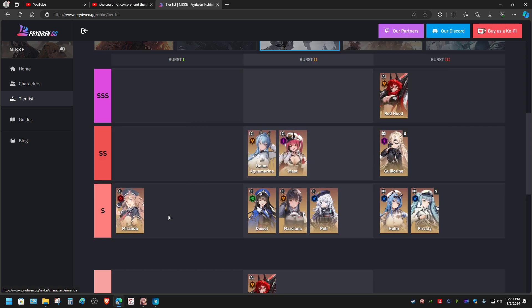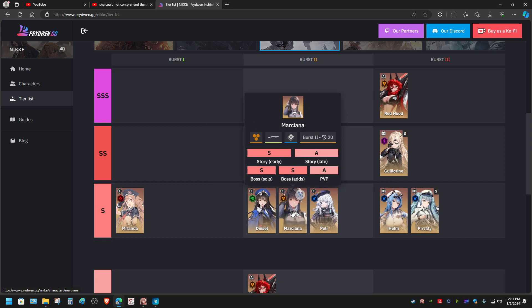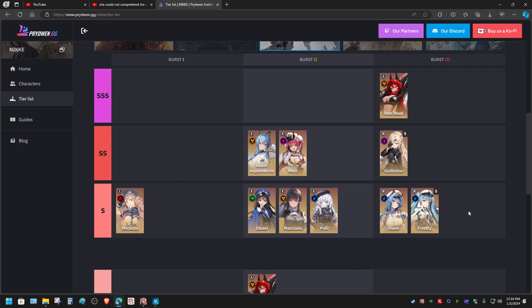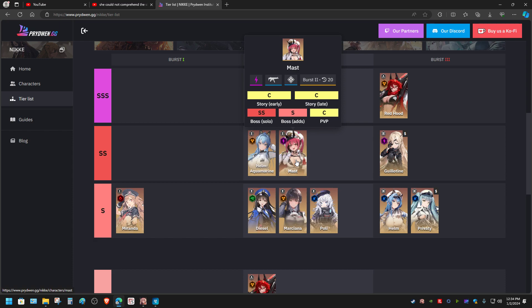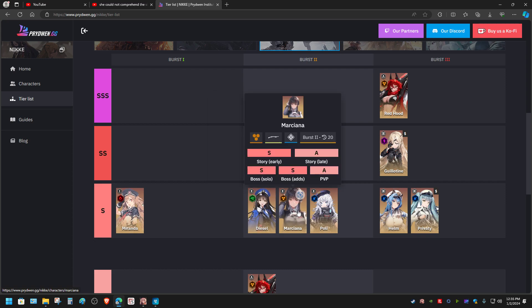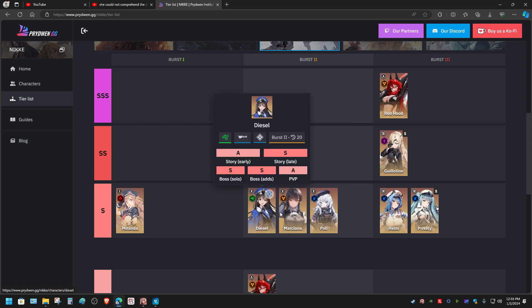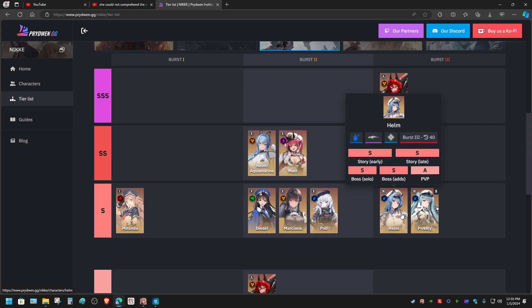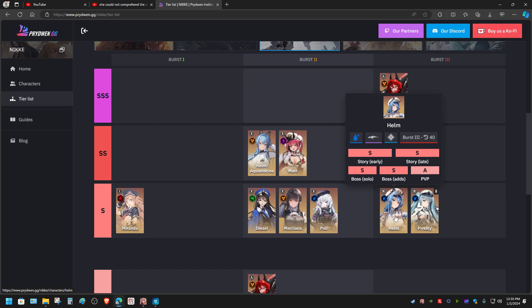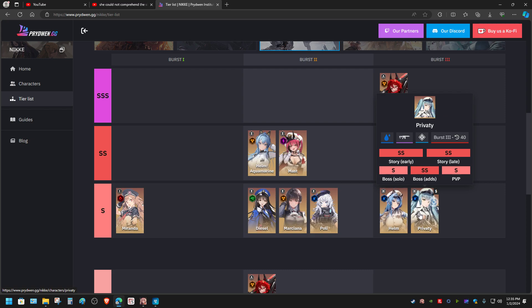Miranda, Diesel, and Marciana — not Poly, don't get Poly. Also Helm and Privacy. If you think that is too many, I would say go for Mast first, Guillotine second, Miranda third, and Marciana as fourth because she is a healer. If you need a character that can do long-distance damage, go for Diesel. Once you have any of those, the next one you should get is Helm or Privacy — both are water type.